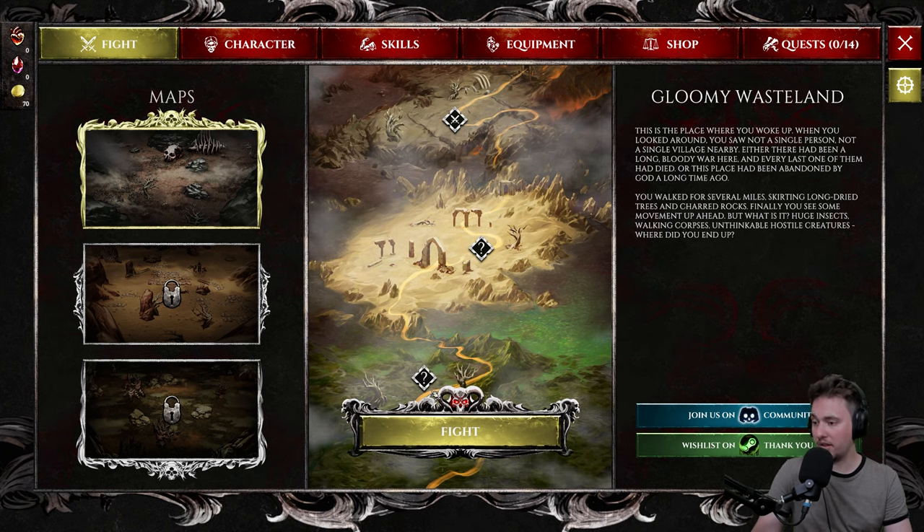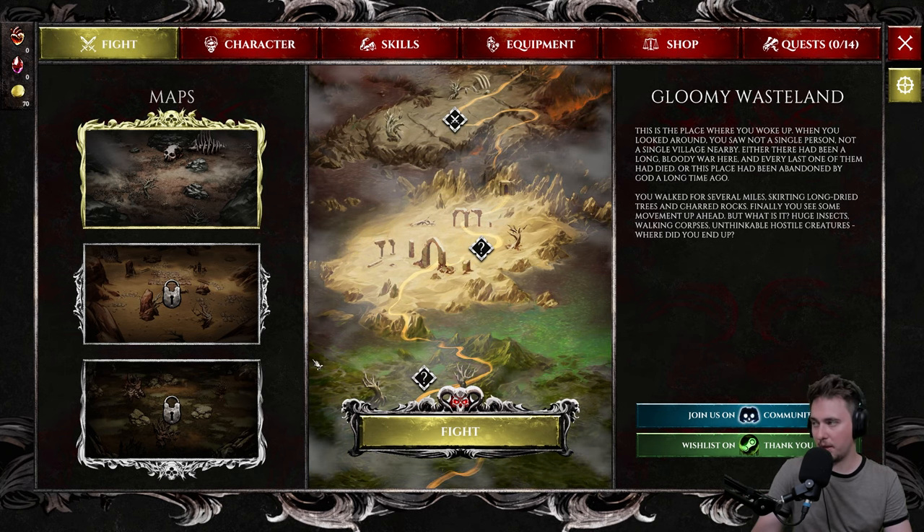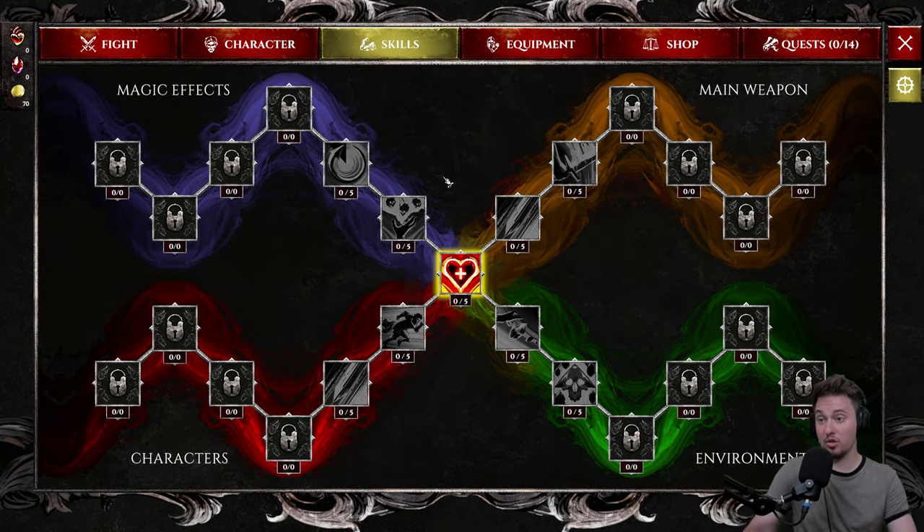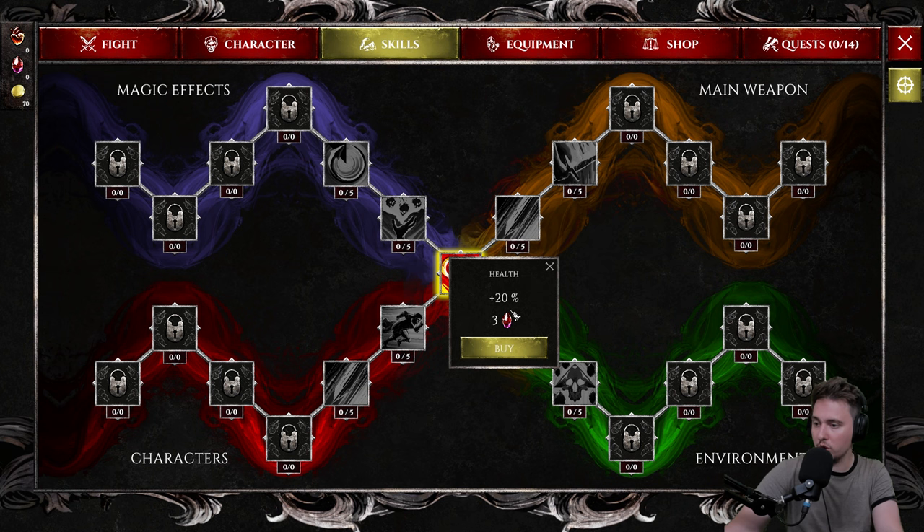We've got several maps but only one available still. Characters — we've got three characters but only one to select for now. Knight, that's what we are. Skills — quite an extensive tree. We need three gems to get 20% health — that's amazing. I love that. It's not like one percent like in other games, which is boring. Starting with 50 damage, one percent block chance is just insignificant. This is cool.